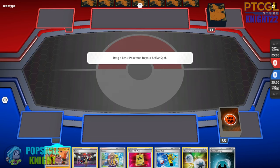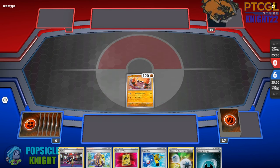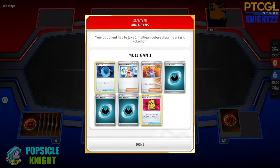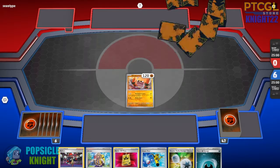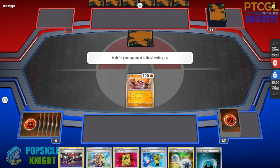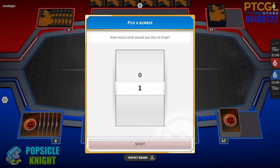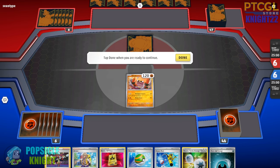Alright, on to our first match. My opponent will be going first and we're starting with Kloff in the active spot. We have a Battle VIP Pass and an Arvin, which is great. My opponent has 1 mulligan and this is a dark type build — I think we're going against the infamous Roaring Moon build. The new Paradox Rift set is really great; there's a lot of good Pokemon that changes up the meta matchups. We'll start with our single-prize build featuring Kloff and Brute Bonnet.